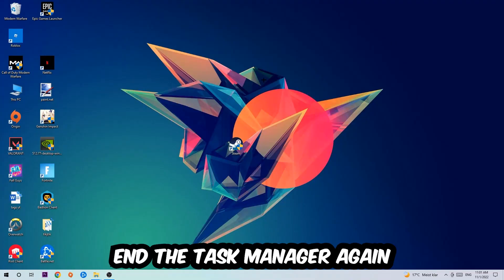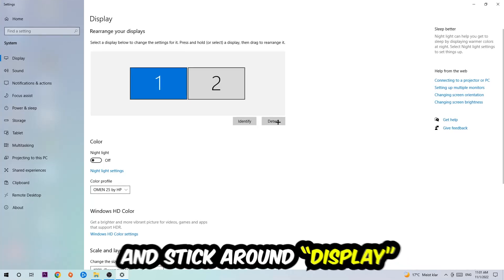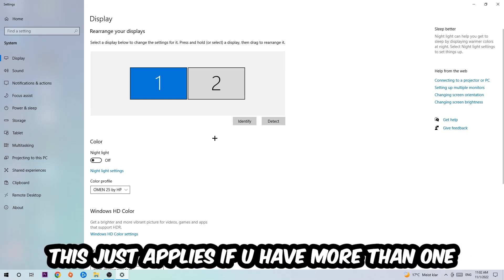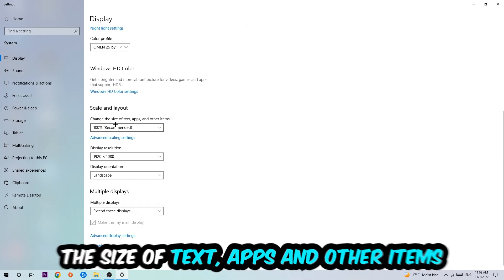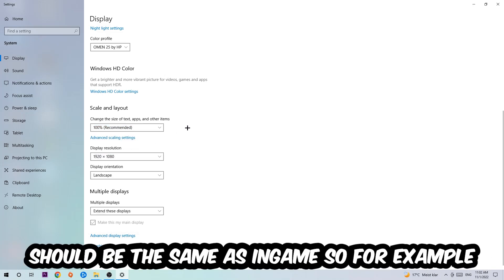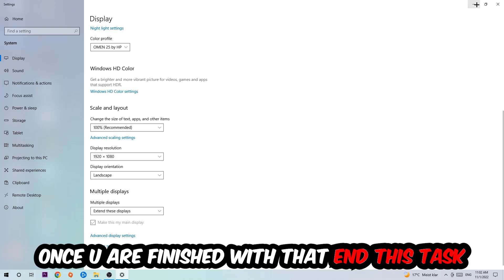Next, find an empty spot on your desktop, right-click, and navigate to Display Settings. Hit that and stay on the Display section. First, identify which monitor is your main one — this only applies if you have more than one. Once done, scroll down to Scale and Layout and change the size of text and other items to 100% as recommended. The display resolution should match your in-game resolution — for example, if you're using 720 by 1070 in-game, apply that same resolution here.